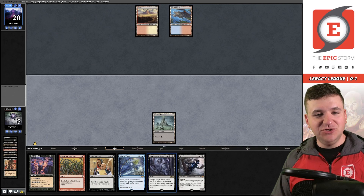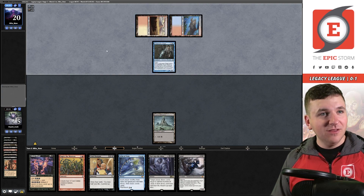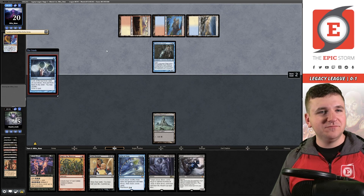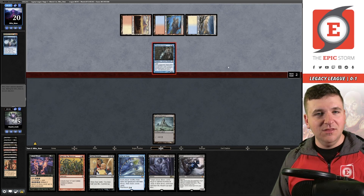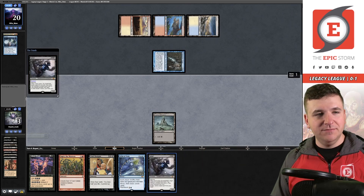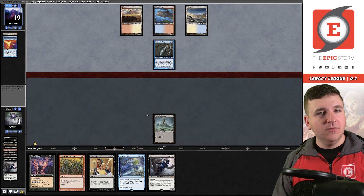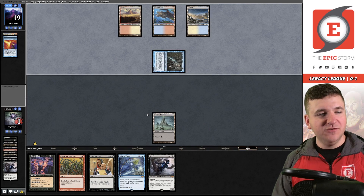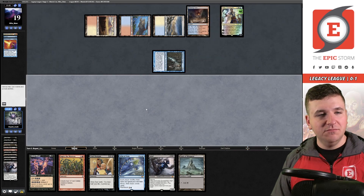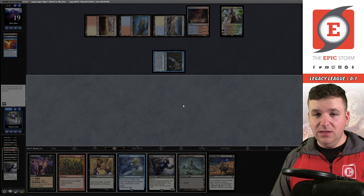I can pitch Pier to Grief. They play a Snapcaster — I'm at five, I could be dead. It's not a Bolt. Tundra. Ponder. They get in with the Snap, I go to three. Draw another copy of Grief, cast it — they Force pitching Murktide. We have to pass the turn. They attack, I go to one life. They bounce my Vault of Whispers. I am dead and I can't do the Burnt Offering trick with Grief because of Teferi. That was a nightmare.